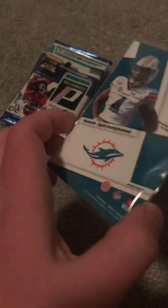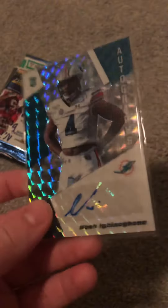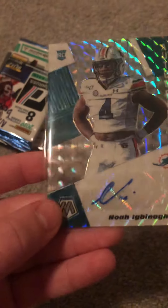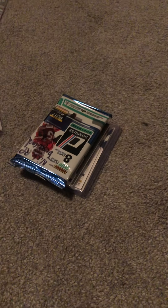Okay, this is an auto — not numbered on the back. Oh, that is sick! That's a horrible autograph but it is really cool. It's Mosaic too — must be worth a couple of bucks. Noah Igbinoghene — or as Pack of Cards 87 would say, 'Go!' Subscribe to him by the way, he's another really good football card pack opener YouTuber.